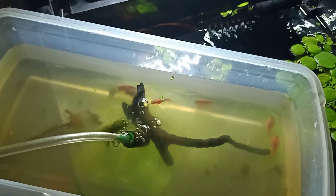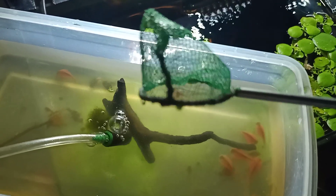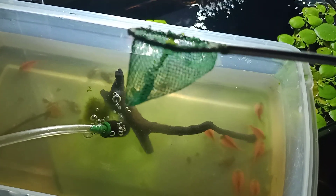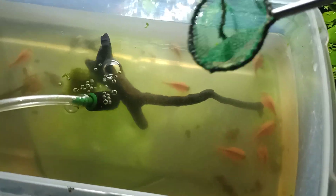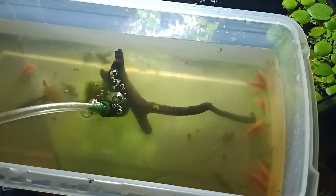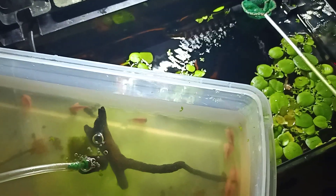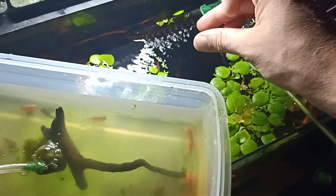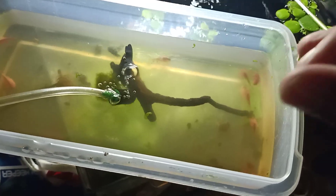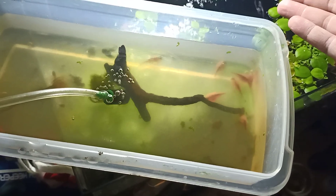It's time to start the actual transfer of the triops. I'm using this tiny shrimp and triops net to catch them and place them gently into the aquarium. Prior to this step, I acclimated the triops to the water parameters of the tank below by adding that water type to the hatchery over a longer period of time in short steps.